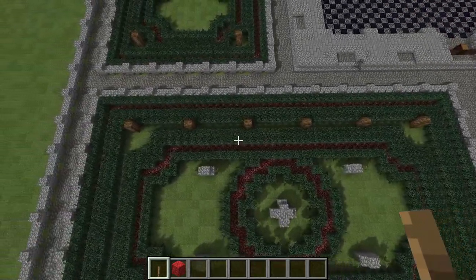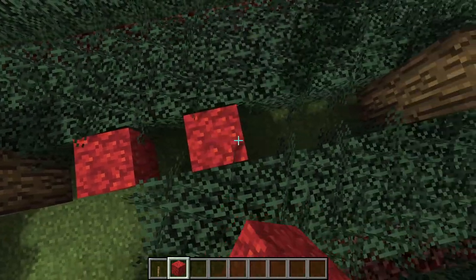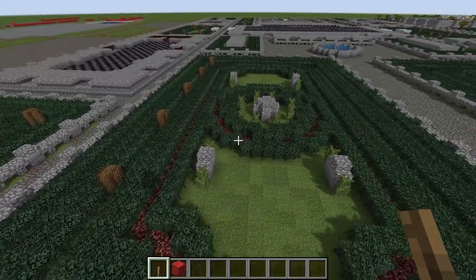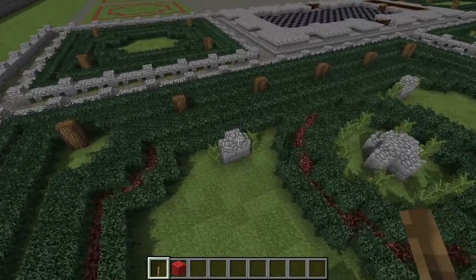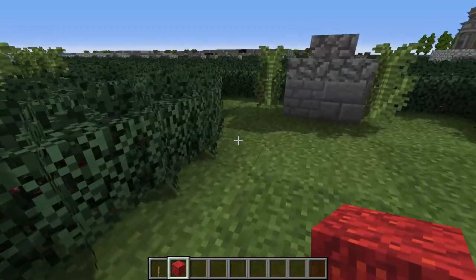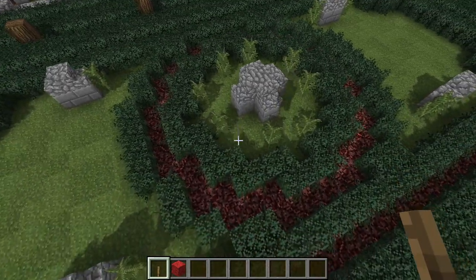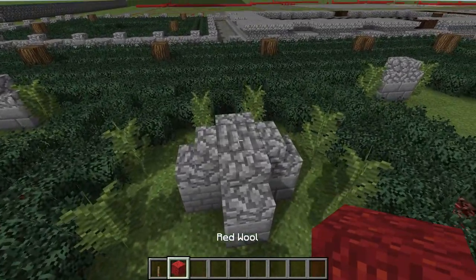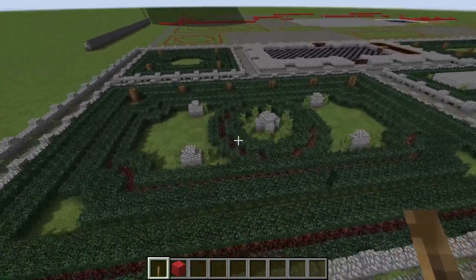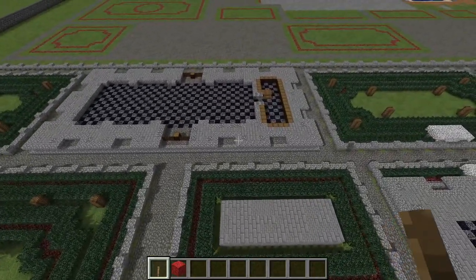You can also measure out the distances for the trees. These should all be seven blocks apart from each other, spaced all the way back. In the middle of the formal garden you then want to put a detail of some stone bricks, cobblestone stairs, and ferns — a ring of ferns in the middle around your ring of hedges, along with some cobblestone stairs as a small decorative stone feature in the center.